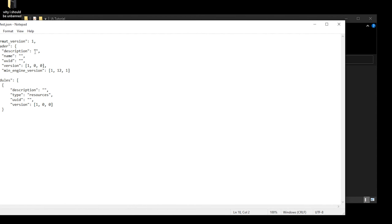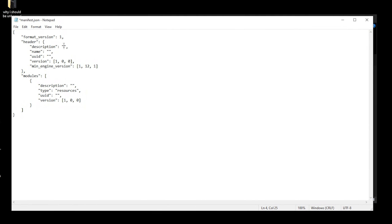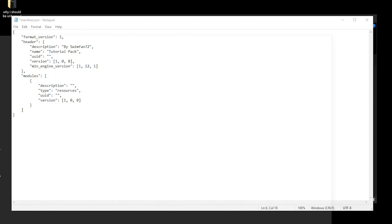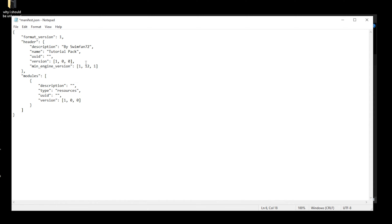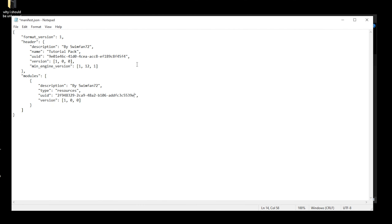I'm going to paste in some filler code, which is very basic JSON markup. These are basically parameter values that we're going to fill in. The first value is description — we'll say mysonPan72 and call this tutorial pack. This is where we get to the use of UUIDs. Just generate one, copy it to your clipboard by clicking that button, and paste it in. Do this again — it's important that you want two different UUIDs.